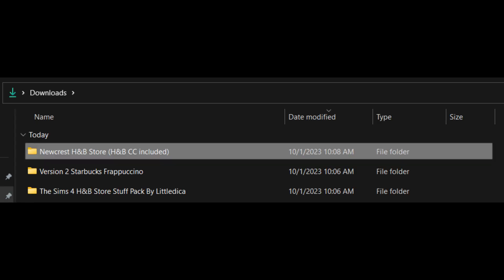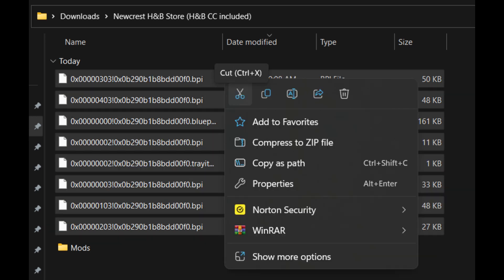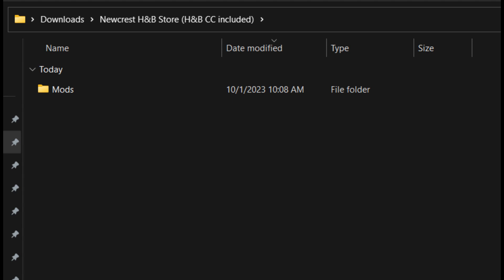Just like before, you'll go back to your Downloads folder. I'm going to choose the New Crest folder, and when you open that, it shows you have some Tray files in there. You're going to move those into your Tray folder, and then do the same thing with the Mods and put those into your Mods folder.